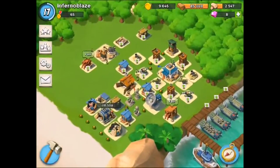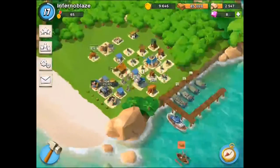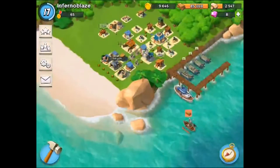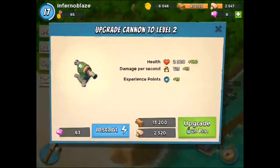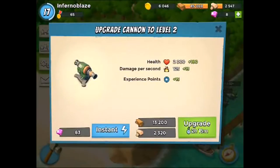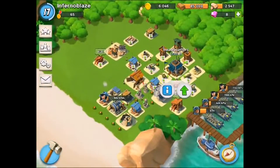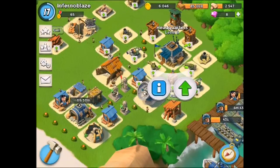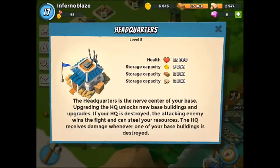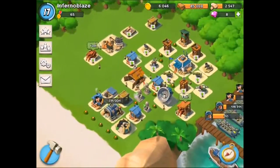Here's my Boom Beach base. Boom Beach is made by Supercell, which also makes Clash of Clans and Hay Day. Some differences: you can only attack from one side on the beach, and you build your base over here. They don't win or get anything unless they destroy your headquarters — that's why it has so much health.